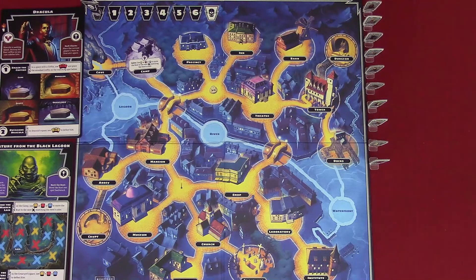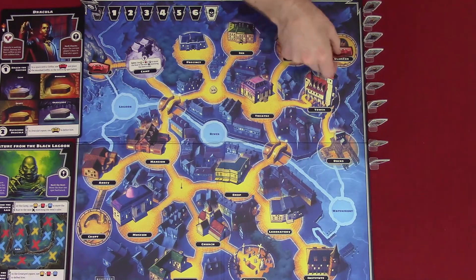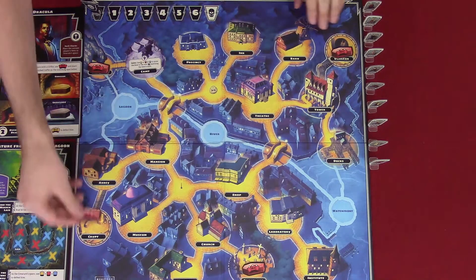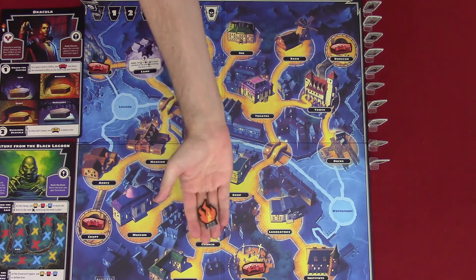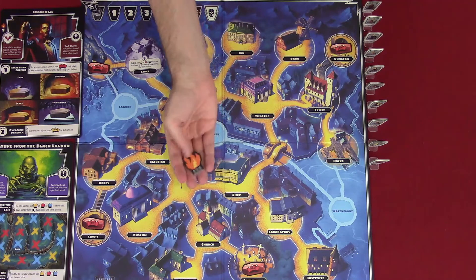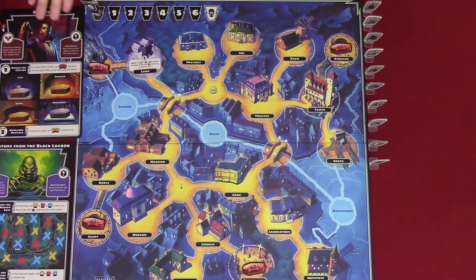For the creature, place the camp token on the camp space and place the boat token right on the black X labeled start. For Dracula, place coffins in the cave, the dungeon, the graveyard, and the crypt. Then return all the unused monster mats, figures, and tokens to the box. Place the frenzy marker on the mat with the lowest frenzy order, so Dracula.